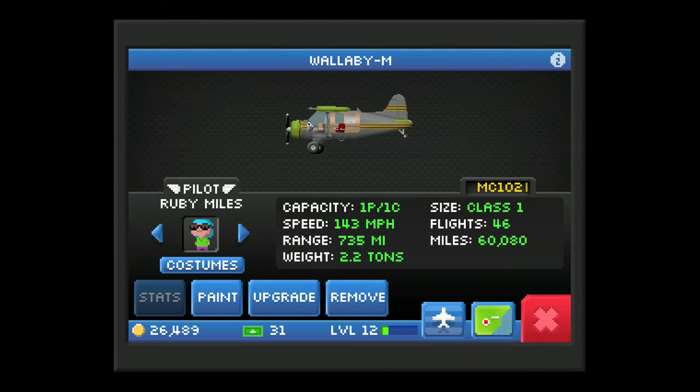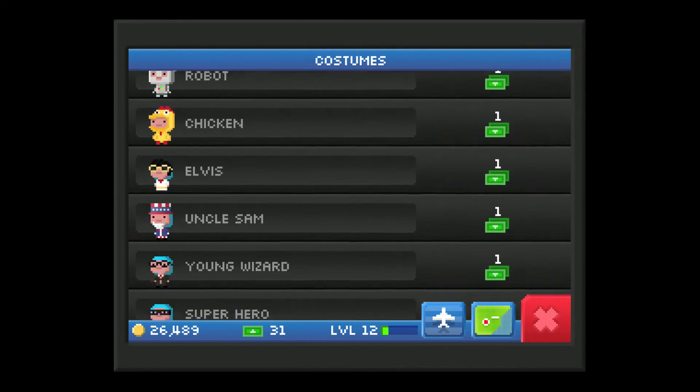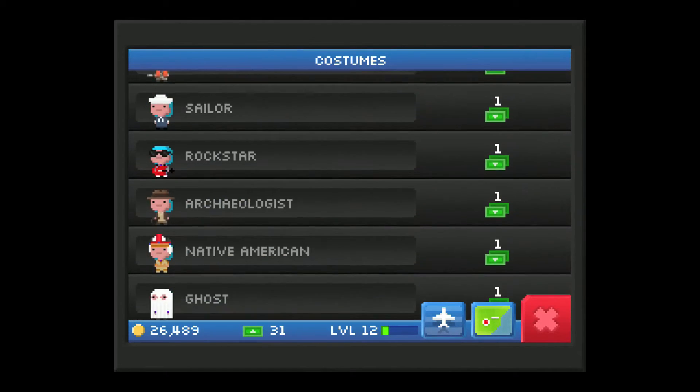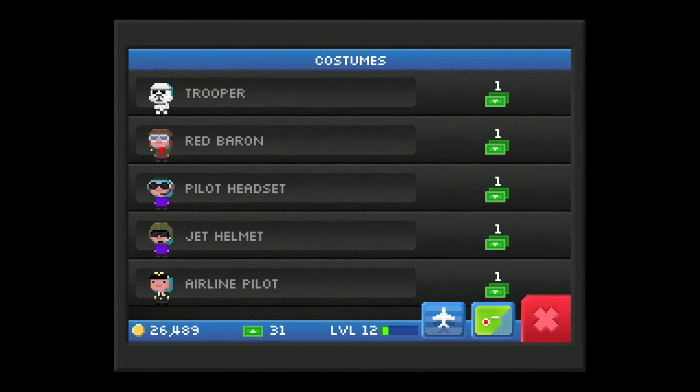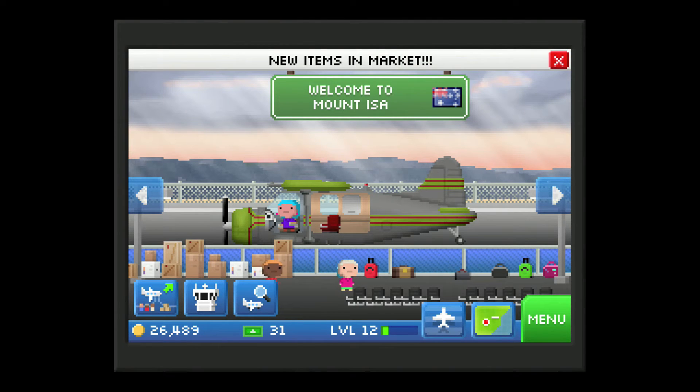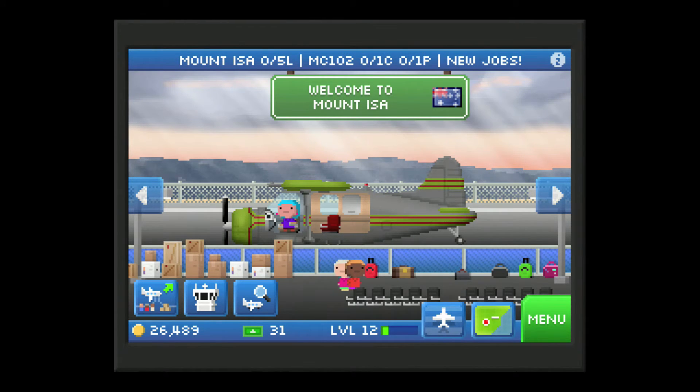The button next to that is information about the specific plane. You can look at all the stats and change the costume of the pilot — it's all random unless you buy one for bucks. You pick those up pretty quickly. It doesn't add anything concrete; it's just for laughs. At the bottom you have your coins — the conventional currency — your bucks — the super currency — and your level.